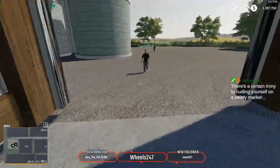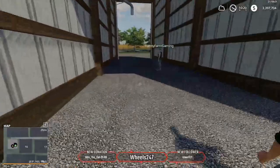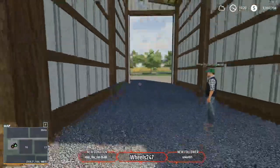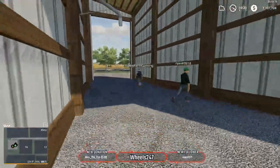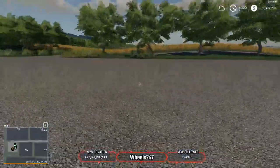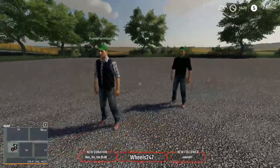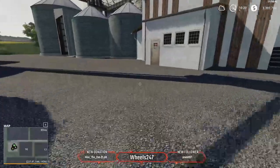On the other side you have a buy point. There's a certain irony in hurting yourself on a safety marker. You can buy TMR, porridge for the pigs and cows, right here — that's actually really convenient so you don't have to make it yourself. American or Canadian currency? Probably my problem putting in the wrong one.